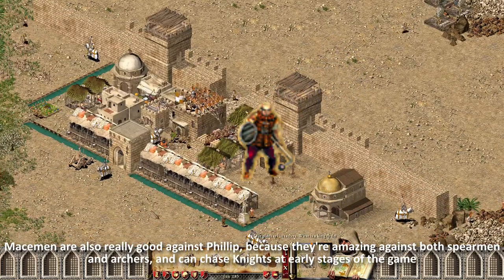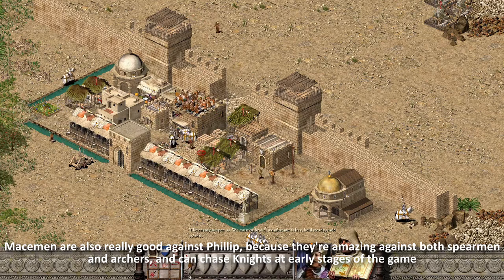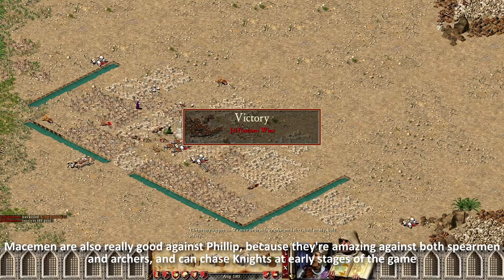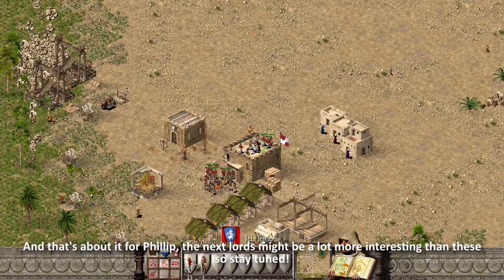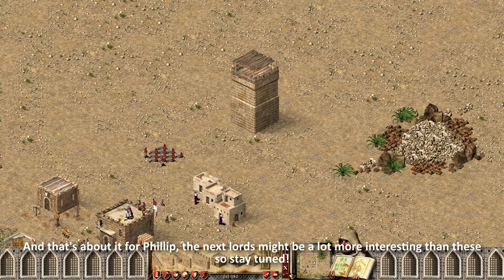Masemen are also really good against Philip, because they're amazing against both spearmen and archers, and can chase knights at earlier stages of the game. And that's about it for Philip. The next lords might be a lot more interesting than these, so stay tuned.